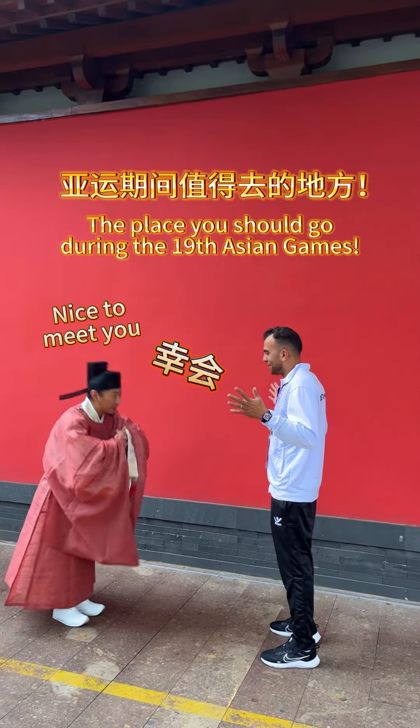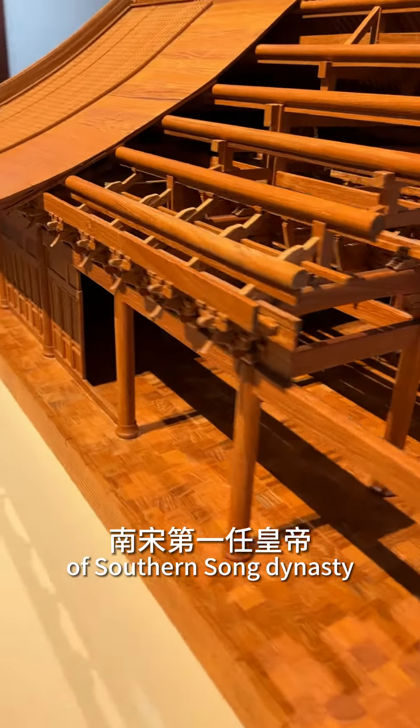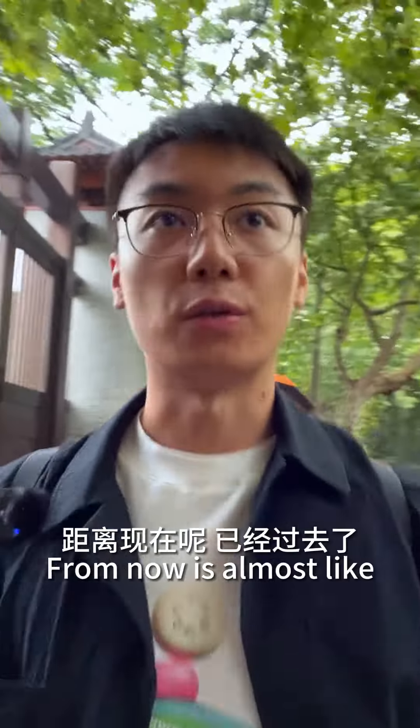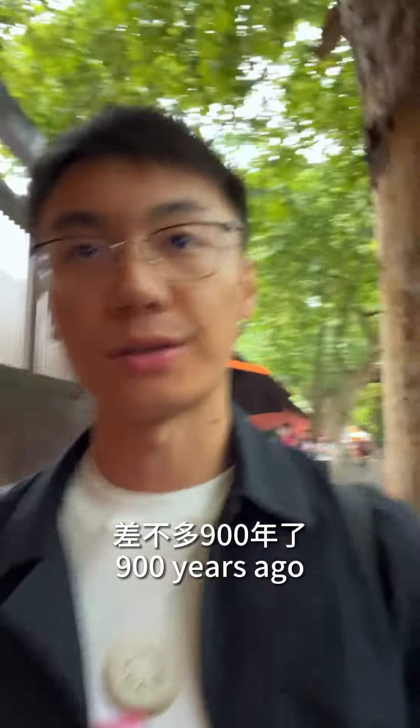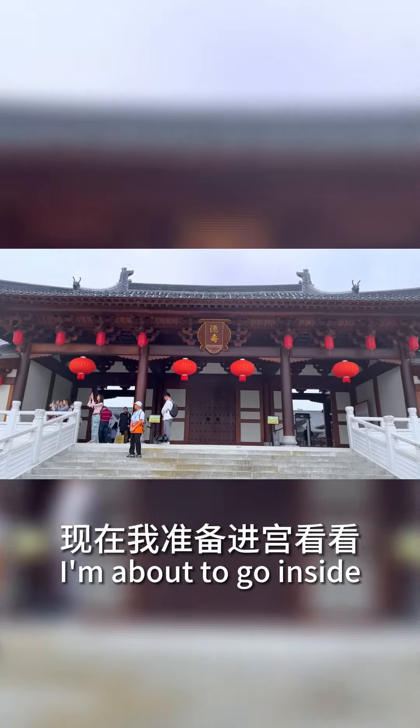This is the place you should go during the 19th Asian Games. Here at the Soul Palace, the first emperor of the Southern Song Dynasty, Zhangou, was in residence. From now, it's almost 900 years ago. As you can see, the red wall here — this red is very beautiful. I'm about to go inside.